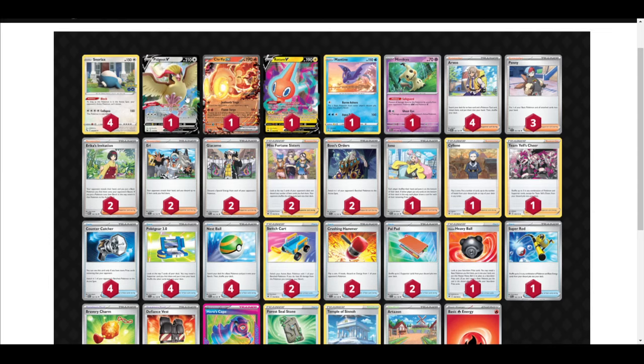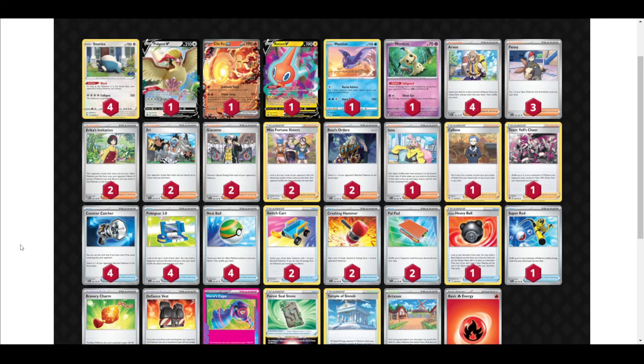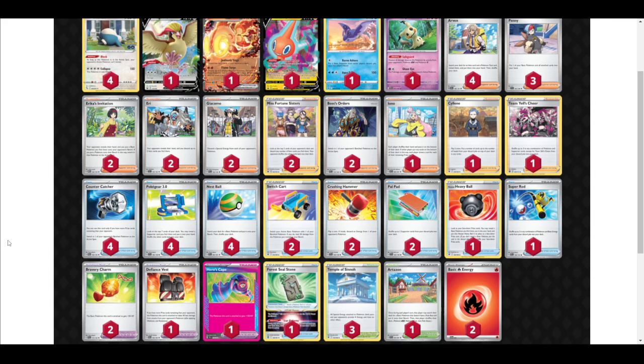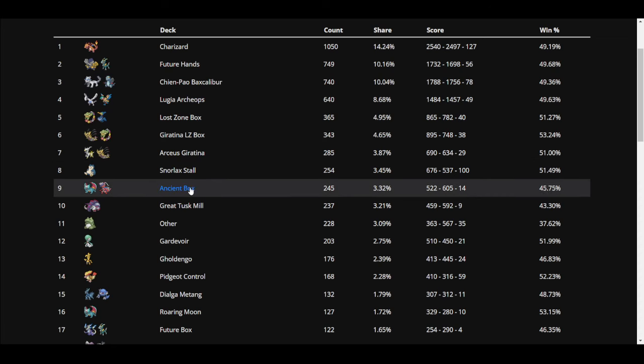You could try to trap Hijai V in the active — if you do that they can't loop it to stop themselves from decking out. Penny will counter Snorlax so you're going to be Penny-ing a bunch. Crushing Hammer, if you run it, to get rid of their fires is nice. Don't overextend too much and keep in mind Iono might come in clutch. The mirror can be interesting but it can also be terrible.